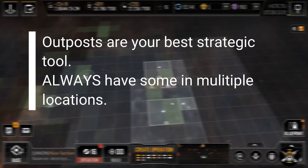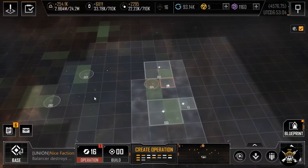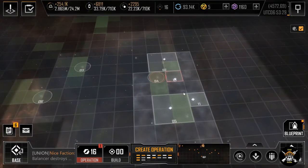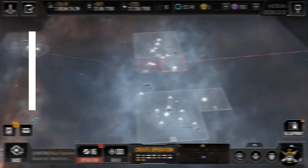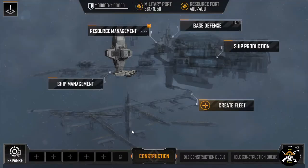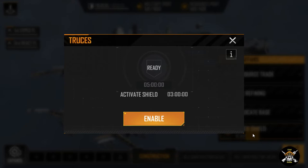I build outposts in other locations, in other asteroid belts, until I find a safe spot away from where they can find me. I spread out — send two scouts in separate directions, port and starboard. The next time they attack your main base, they're probably not going to attack your outpost, giving you the opportunity to pull some resources, move to the next outpost, and then pop your shield. It takes three hours to activate, so you have to time this correctly.